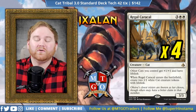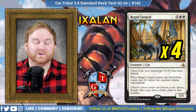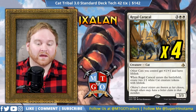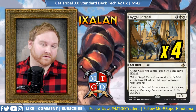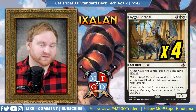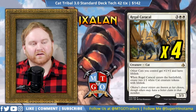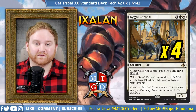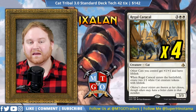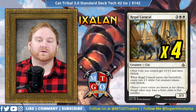Moving on, we have 4 Regal Caracal — our big daddy cat. Other cats you control get +1/+1 and have Lifelink, which is incredibly important. When Regal Caracal enters the battlefield, create two 1/1 white cat tokens with Lifelink. It's a 3/3 that makes two 1/1s that are actually 2/2s, and it gives our entire board Lifelink. So if we're down a lot of life and we have a Caracal out with some cats on our side, we can get in for some life gain and come back to hopefully get a win.